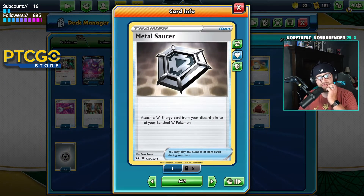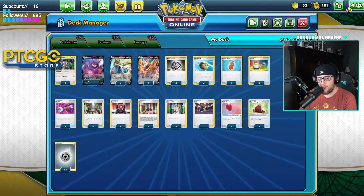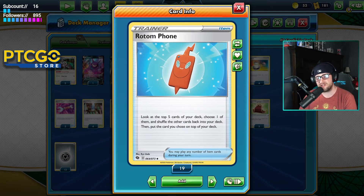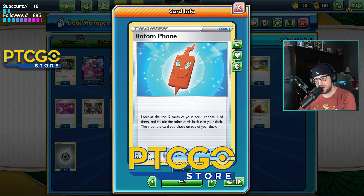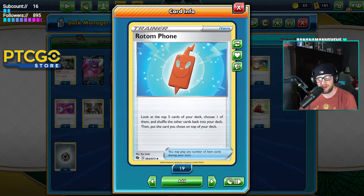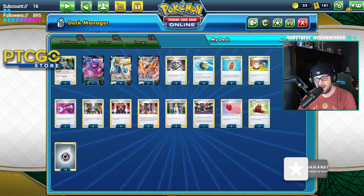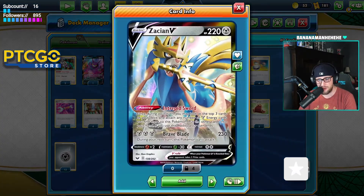Metal Saucers let you start building up Brave Blade on the bench or Assault Tackle if you're going to wall your opponent. We've got four Quick Balls and four Rotom Phones — look at the top five cards of your deck, choose one, shuffle the rest back, and put the chosen card on top. I like this card a lot — it's like the old Premonition on Gallade but as an Item card, and you can combo it with Primate Wisdom to get whatever card you want and filter your draws.